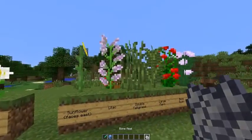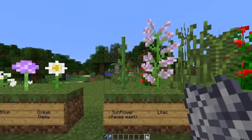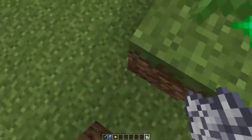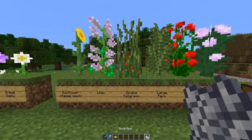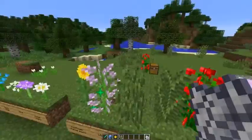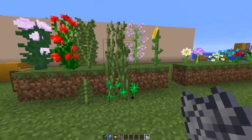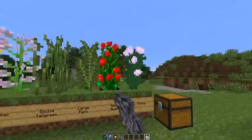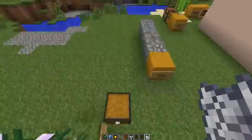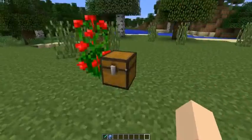Here's something cool: when you bone meal one of these tall two-block flowers or plants, you get one back as a drop. So I now have an extra sunflower. This works with all of them except tall grass and ferns, because for those you use regular grass. You can get extra items of each this way.